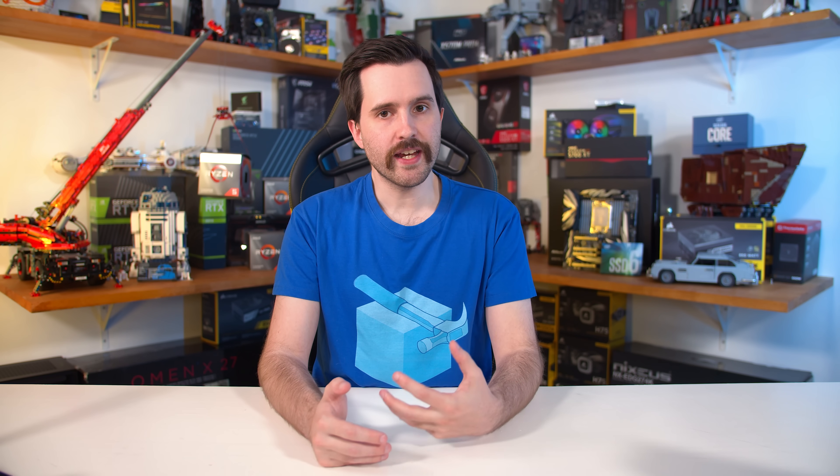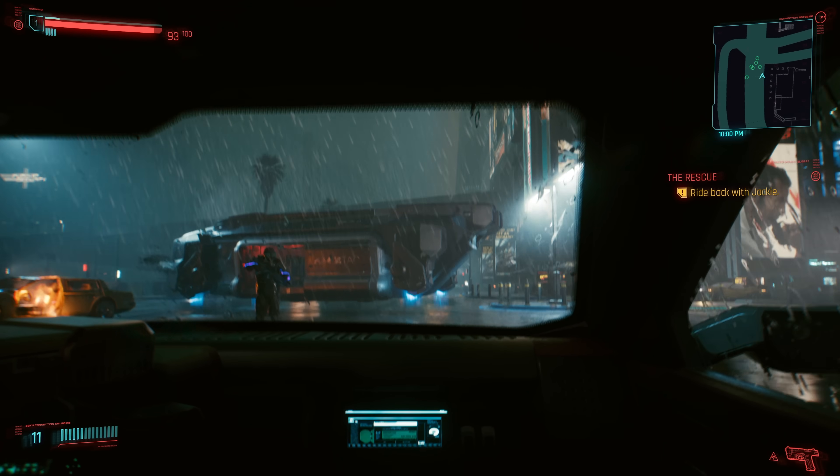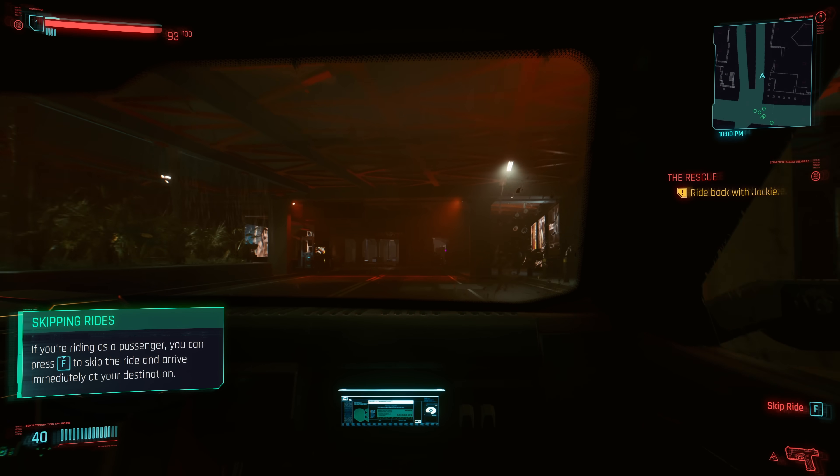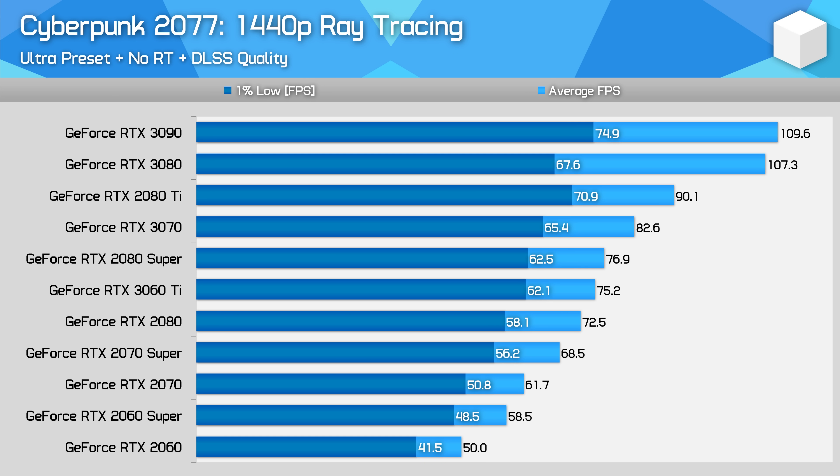Throughout the performance section of this video, my goal is to look at NVIDIA's entire RTX lineup and see what sort of GPU you will need for playing with various different ray-traced settings at various different resolutions. I've run all testing on my Core i9-10900K test rig with 16GB of dual-channel DDR4 memory, using the latest drivers. Our benchmark pass is the same as Steve described in his video — at night in the rain with a wide variety of effects present. We'll start with 1440p gaming, with baseline results using the ultra preset and DLSS quality enabled, but with no ray tracing.